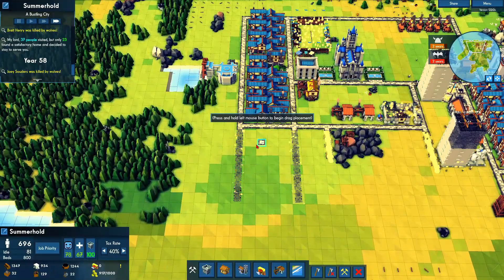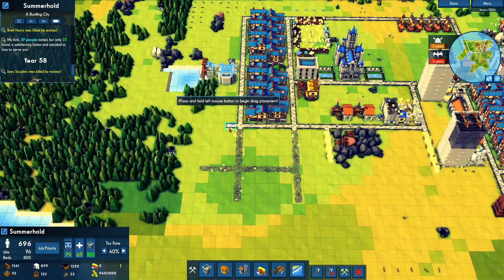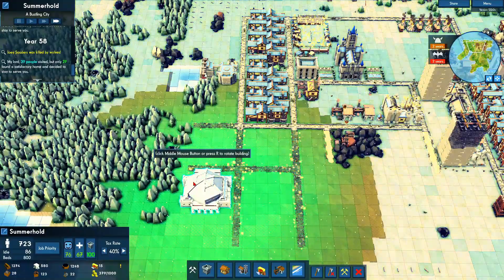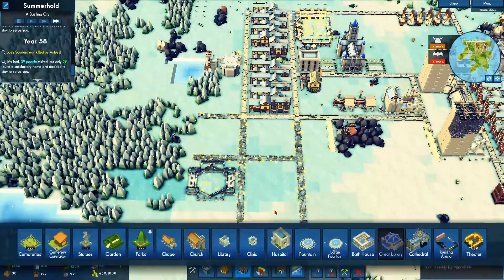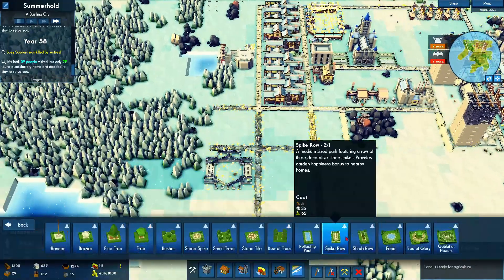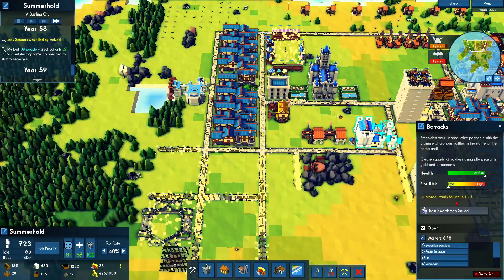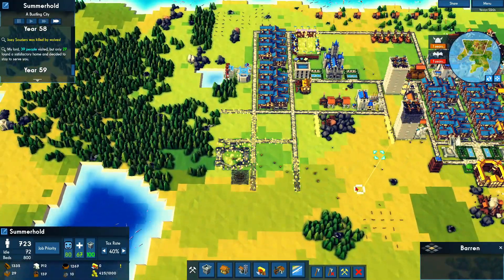So we're going to kind of have a 4x4 right here — one, two, three, four — and then a road right here. The great library goes right about here, and that's going to cover these two areas over this way, giving us a happier population. Then I'm also going to decorate it a little bit. A tree right here — but we can't really do much because we have wolves right there. I'm going to be trying to work on this when we get back, and hopefully have a mini military to clear out all the wolves.